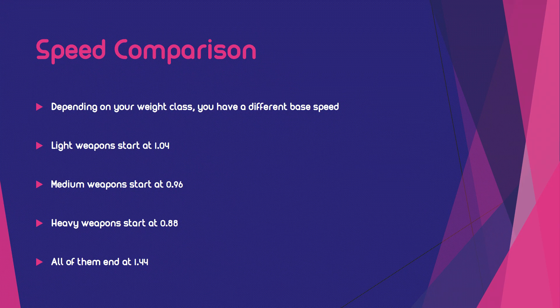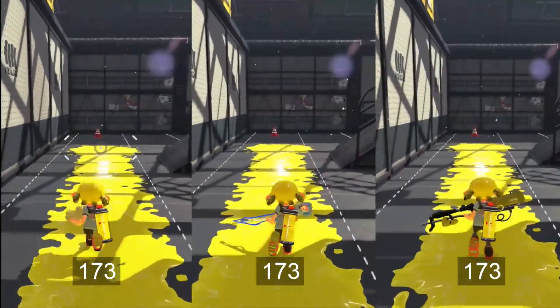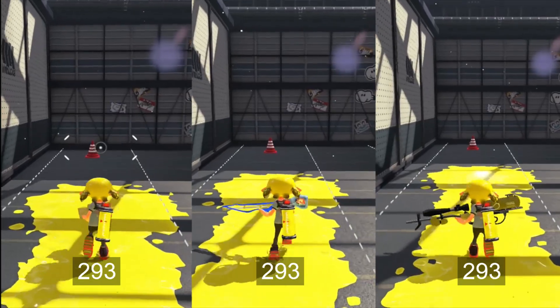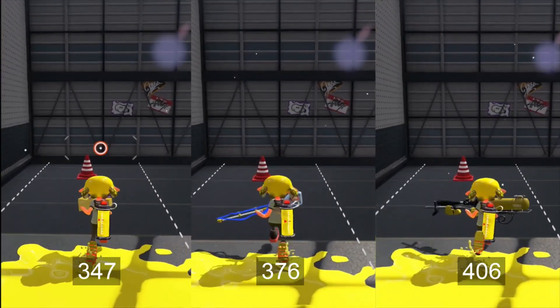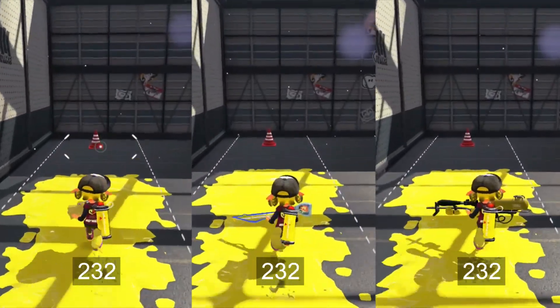To see the differences between these weight classes, I made a line and then I took one weapon of each class and just ran through the line and compared the times and frames. It is easy to see that the light weapon was the fastest, the medium weapon was second, and the heavy weapon was the slowest. Now I do the same thing again but instead of no run speed I go with three mains of Run Speed Up.